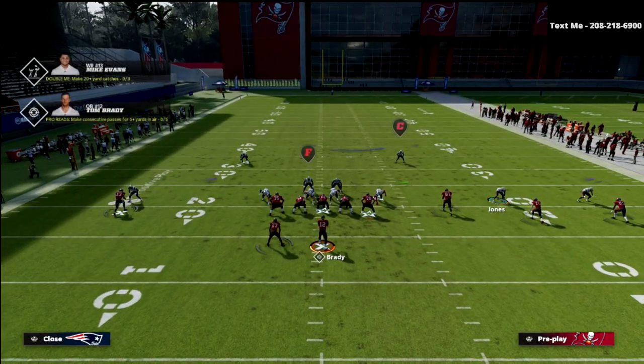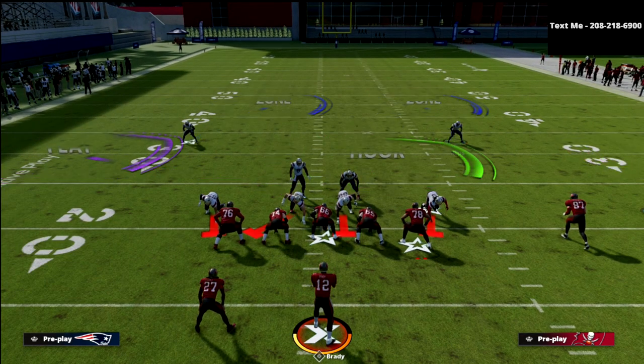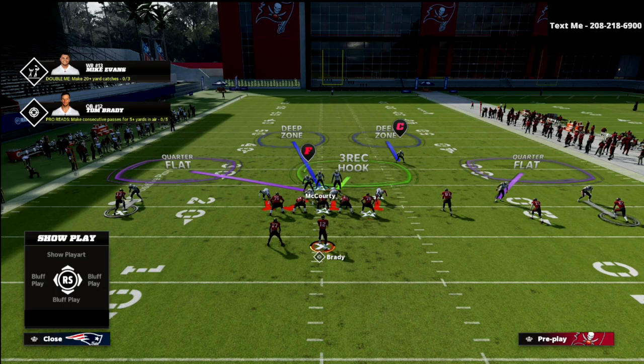If number two goes vertical — which is Scottie Miller here — this quarter flat defender is actually going to take him in man-to-man coverage. So if he runs a corner route, he takes him. If he runs a post route, he takes him. If he runs a vertical seam, he takes him. That now makes Phillips responsible for the tight end — the 87 right there — that third slot, or number three receiver. With my user, I can come down here and play a lot of really good stuff.